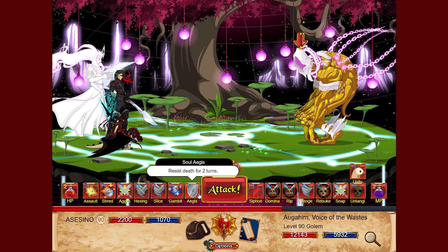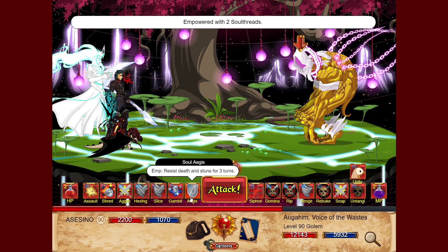Finally, Soul Edges: the base version resists for two turns, and when you resist, every killing blow launched by your enemy in those two turns will be cut, so you can survive. The empowered version resists for three turns and also increases your immobility resistance by 100.